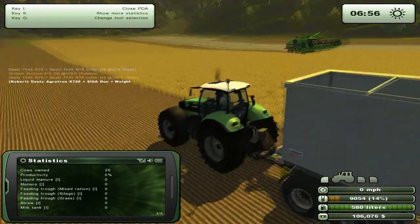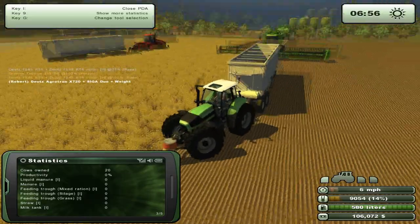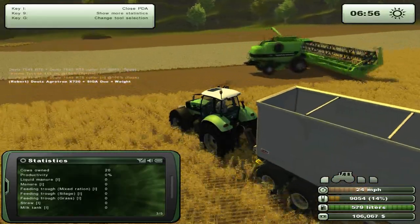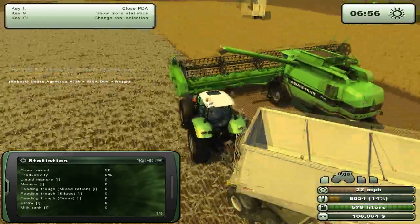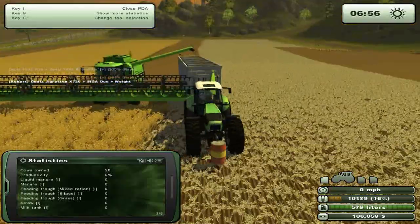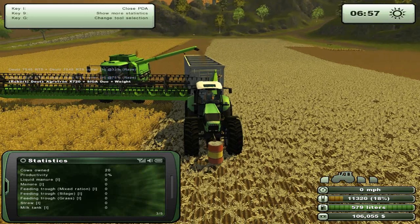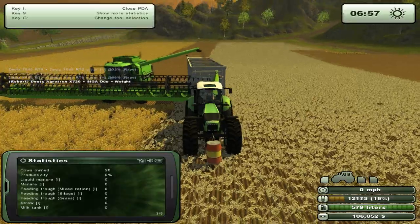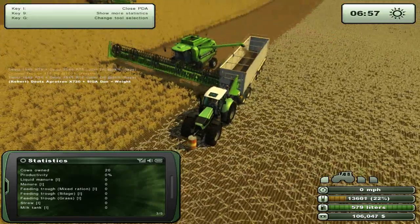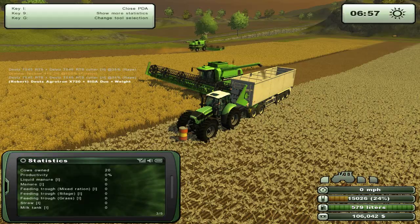Now you're full. Let's go over to you so that guy can keep working. What I've noticed as well is that the AI sort of thinks that the header is only as big as the previous 7545, but it's actually not - it takes up a lot more space and harvests it all. So it actually is good for using workers with as well.